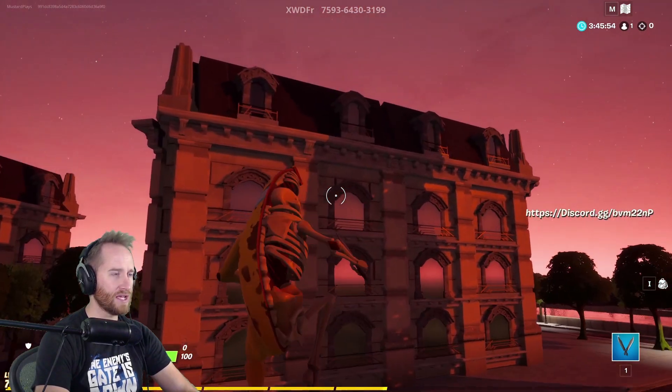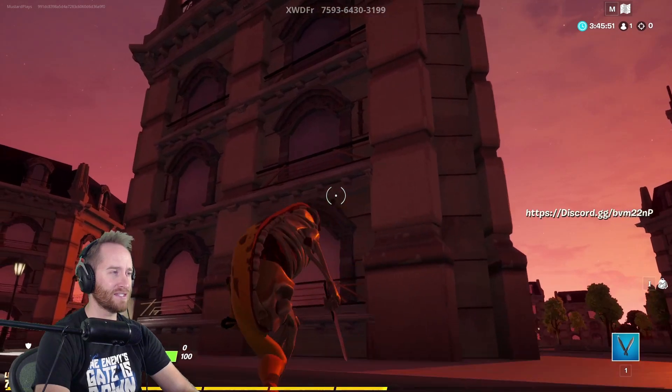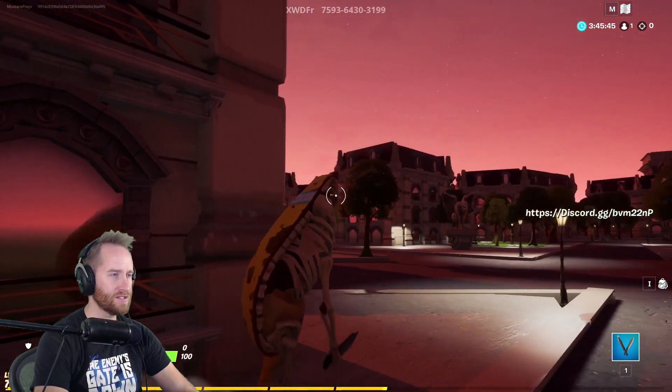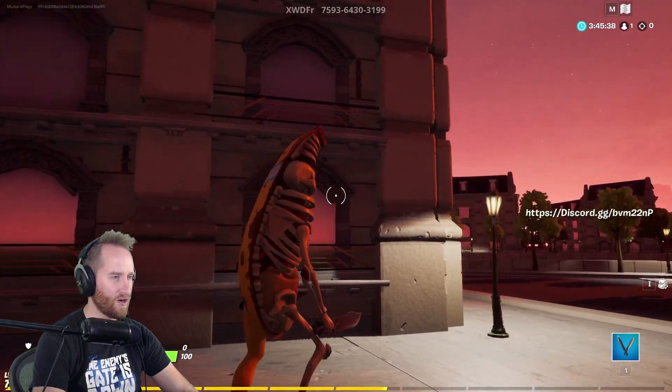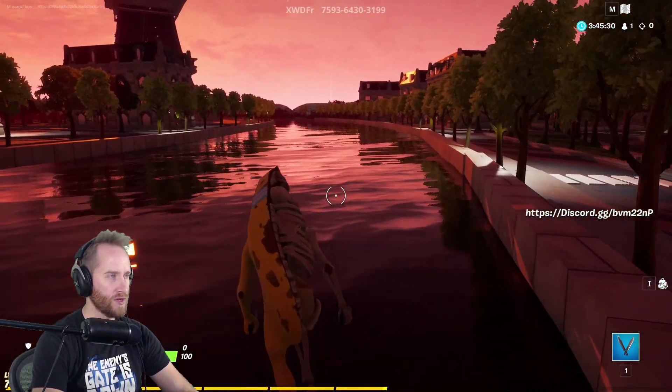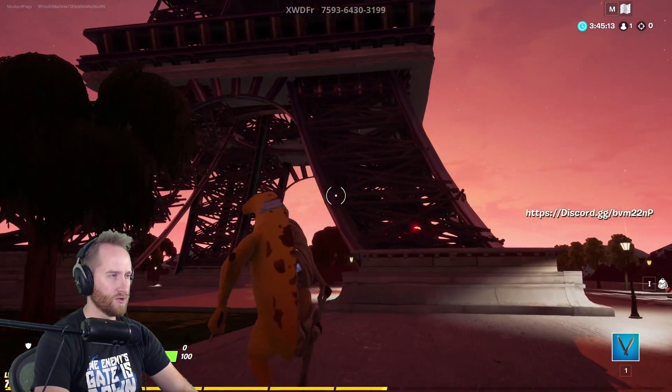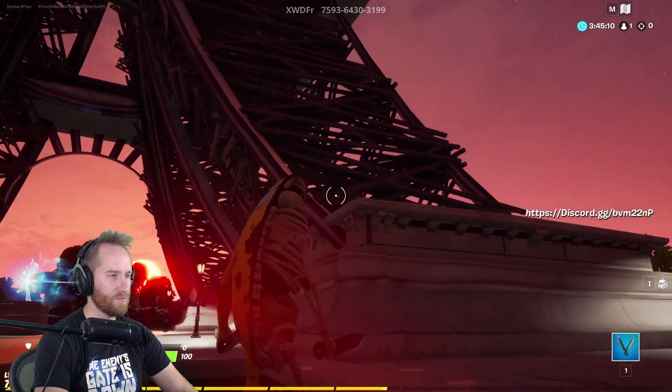I love these buildings too. They look seriously just like the buildings in Paris. I would say the scale is a little weird — I feel like a giant in this city, like I'm eight or nine feet tall. This is cool — the river that goes through it. I can run through the river. I want to go check out the Eiffel Tower though. I like how he's got some of the bend here.